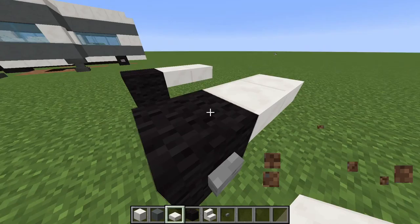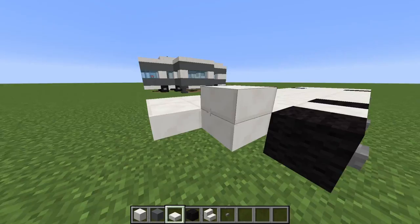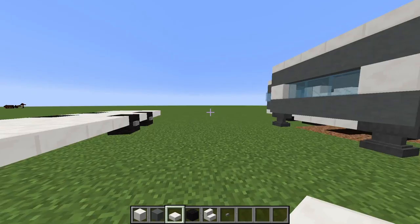Next, what you want to do is go two out and then fill this all in — go ahead and fast forward that. Okay, now that we got this finished, we can go ahead and move on to the second layer.